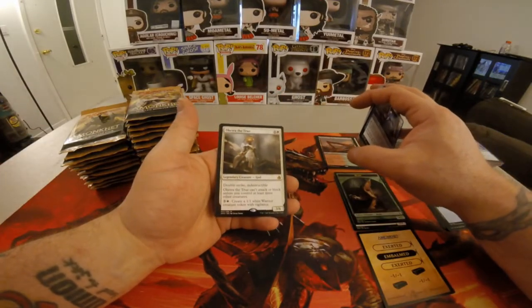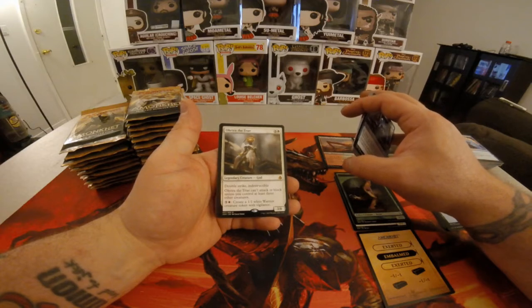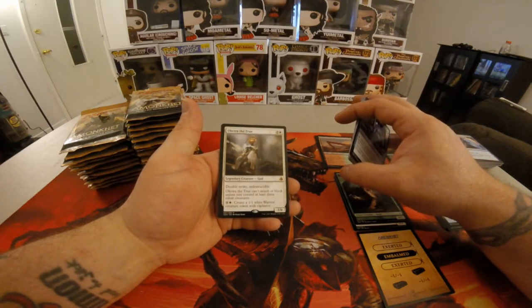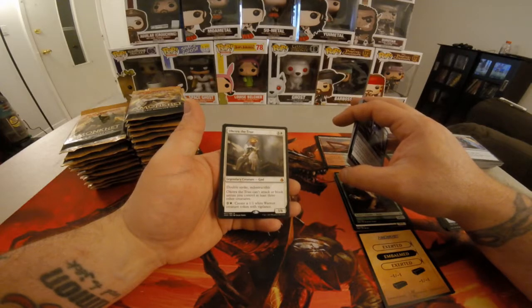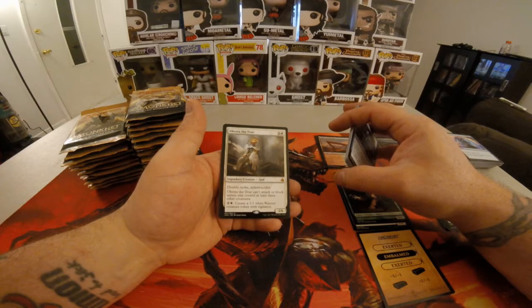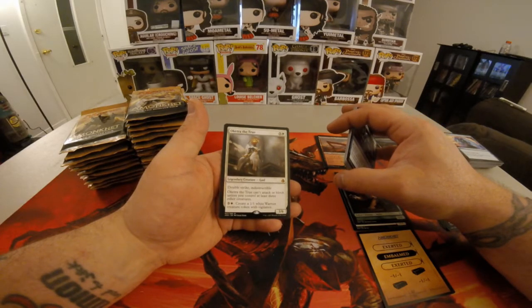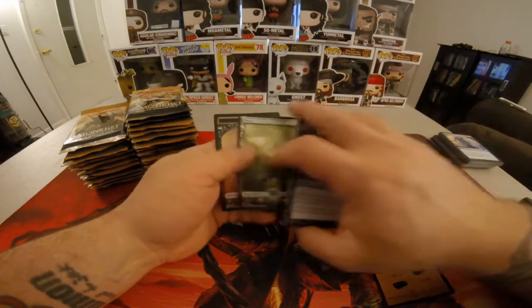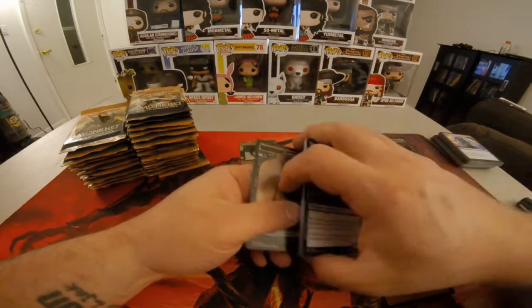And we got the White God finally — Oketra the True. Three Colorless, one White. Double Strike, Indestructible. Oketra the True can't attack or block unless you control three or more creatures. Three Colorless, one White: create a 1/1 White Warrior Creature Token with Vigilance. And she's a 3/6. Full Art Forest.